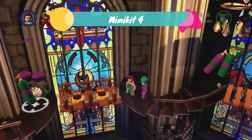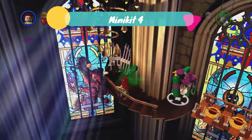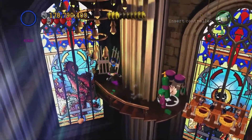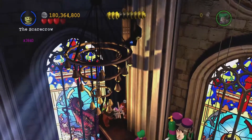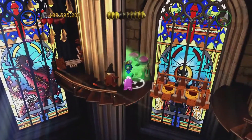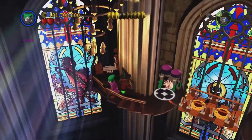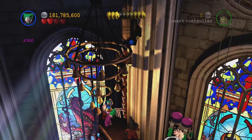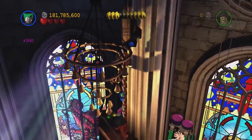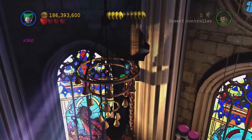As soon as we reach the balconies we're going to jump to the far left and we can see a metal object behind that police officer. We're going to destroy that, then build some ladders. It might be a good idea to take out the guys, unless Scarecrow can take some of the damage for us and protect us. Once that's done, let's climb up and get the next minikit.